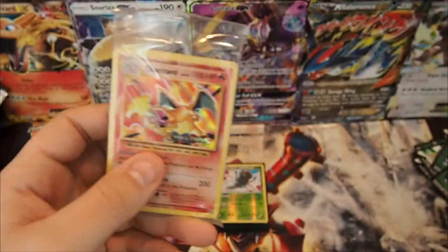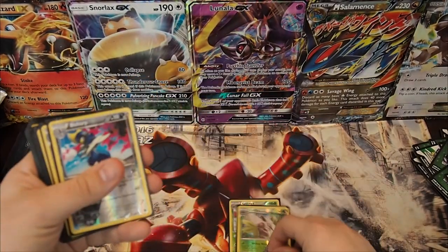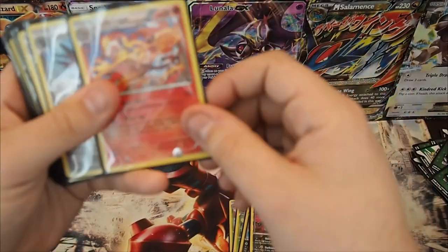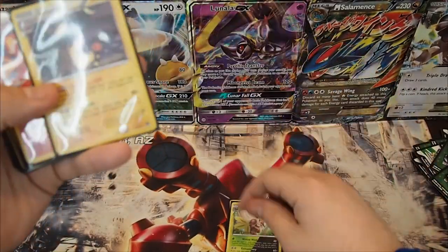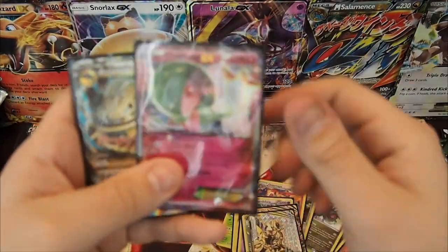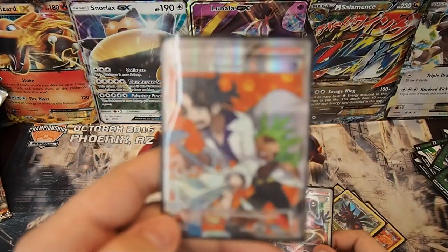When I get to 300 subscribers, one lucky fan will win this — we're a little over halfway there. For our points: Reverse Rares are one point each — we count 11 of those. Holos are two points each — bringing us to 27. EXs and Breaks are three points each — bringing us to 42. Full Arts at four points each put us at 46 and 50 for the Sycamore. Nice even number at 50, Professor K — can you beat that?